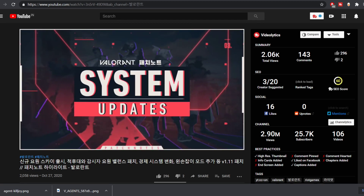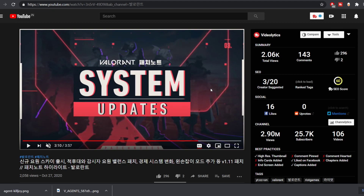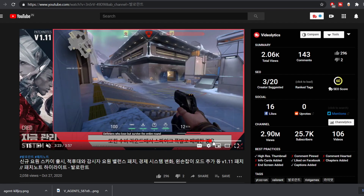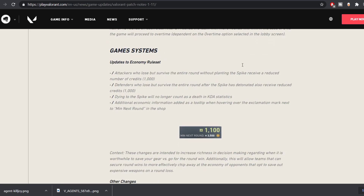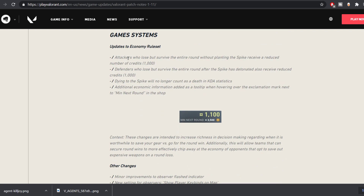There are now economy balance changes. As an attacker, if you survive the round without planting the bomb, you will get reduced credits — instead of 1900 credits for losing a round, you will get 1000 credits. So if you're an attacker without enough equipment, you'll need to fight rather than save, because saving without planting gives you far fewer credits.